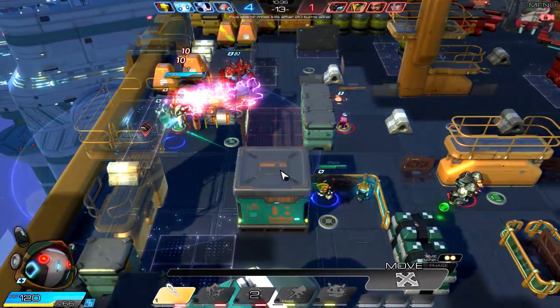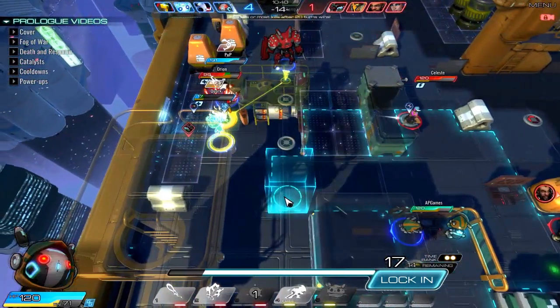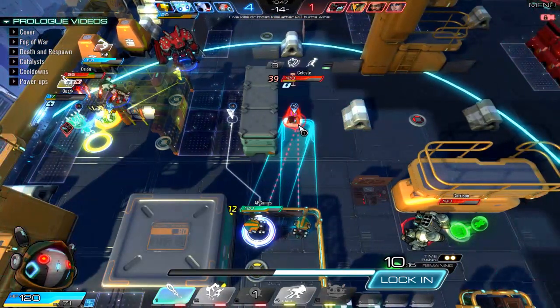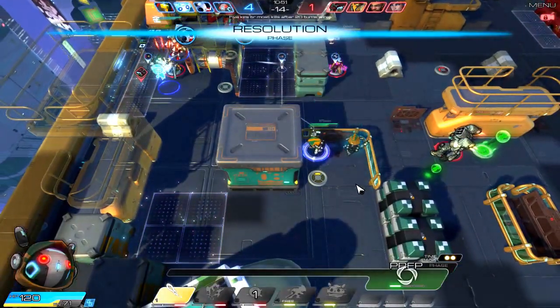Garrison is after us, so we definitely need to move away to stay out of his range. Let's go ahead and deal some big damage to Celeste and that'll be that.